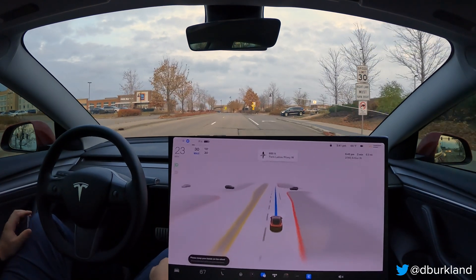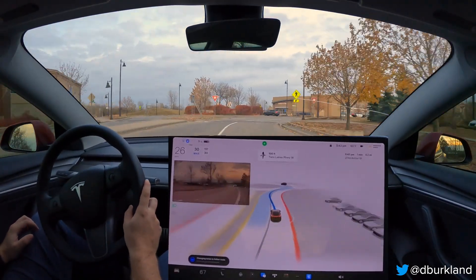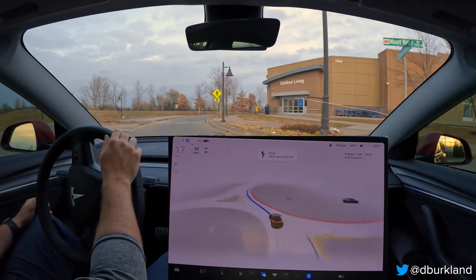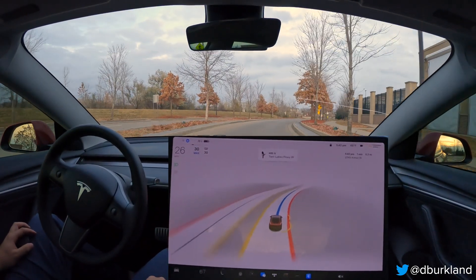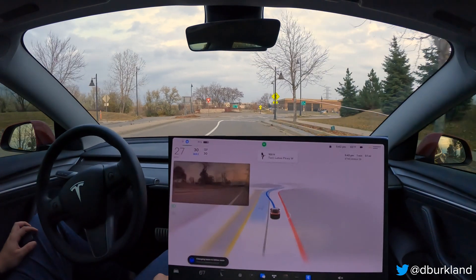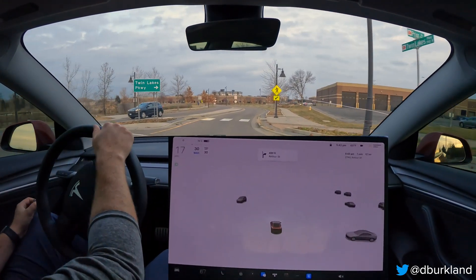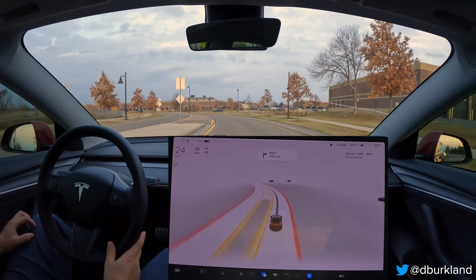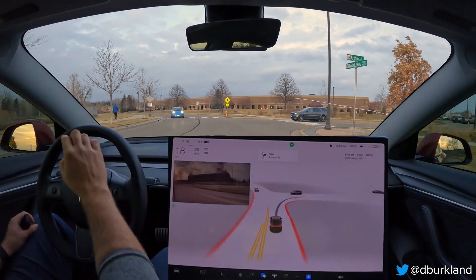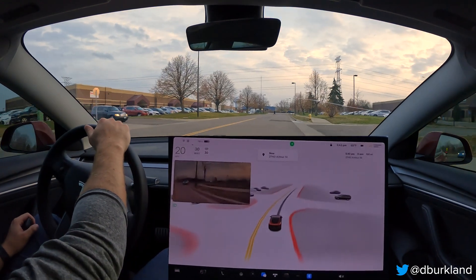Alright, this is attempt number five. We're in the wrong lane again — let's see if it gets over. Carrying quite a bit of speed to the entrance, but it looks like we're going to make it. We are like an inch away from that curb though — I let it go, but another inch and I would have disengaged. On the second roundabout, we're in the wrong lane again, it's confused, getting back over to the left — and then we were going to hit that curb if I hadn't taken over. A lot of trouble from that direction with the curbing, putting us on a collision course multiple times. Because of the disengagement, that is definitely a fail.